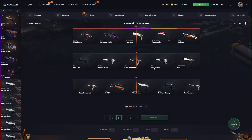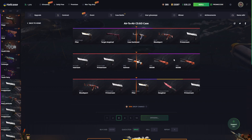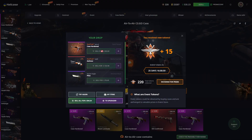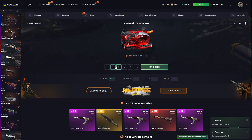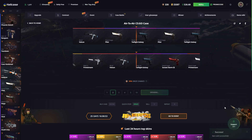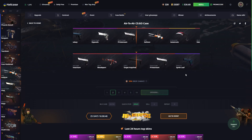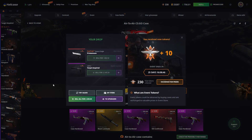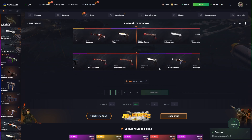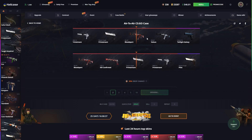There we go — air to air. I actually think this is just a war-themed event and not aviation. Starting it off with a $400 stat track AK — Case Hardened. We're definitely splurging a little bit here. Not going to focus predominantly on this one — maybe open it two more times, then check for battles or discounted cases.